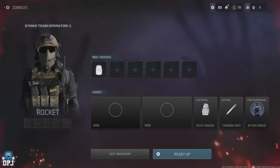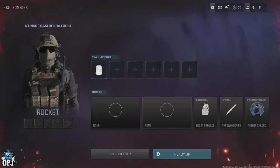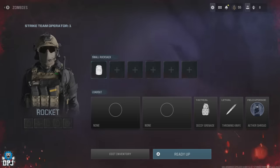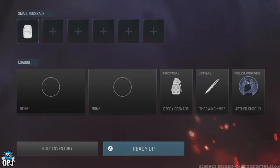Enter Zombies and make sure you have decoy grenades, a throwing knife, and optionally the Ether Shroud — not entirely necessary but equip it if you have it. It's important you load in with zero weapons. They aren't needed until you start the farm, plus because we're doing a lot of running and with no weapons wielded in your hand you actually run faster.